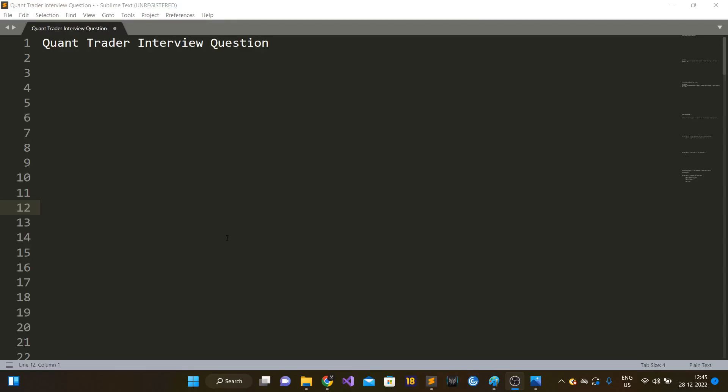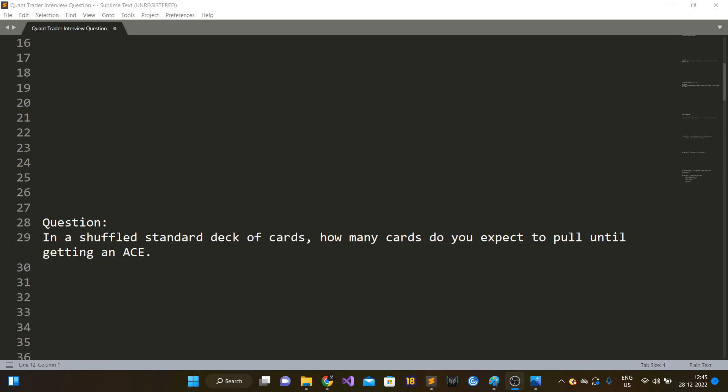Hi guys, so in this video we are going to talk about another quant interview question. This question is based on the concepts of probability and expected value. The question is: in a shuffled standard deck of cards, how many cards do you expect to pull until getting an ace?